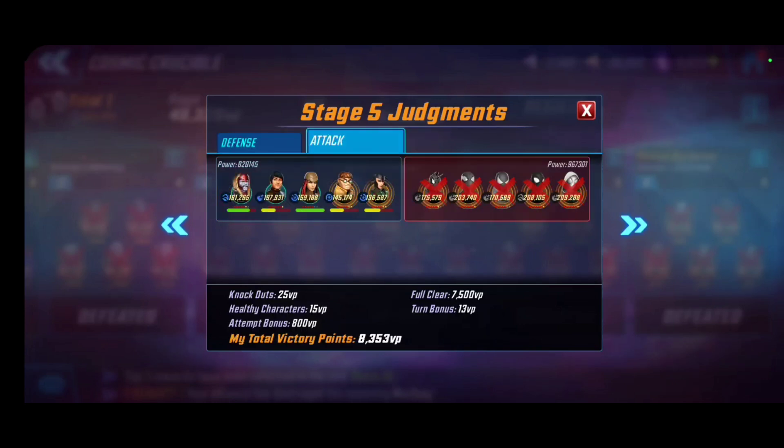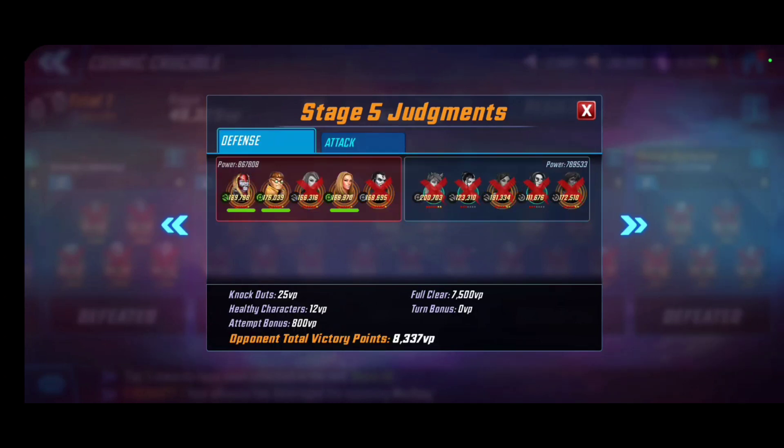For Stage 5, I used Shang-Chi mixed with Omega Red and Lady Deathstrike for the Weapon X synergy, slotting in Hela and Dr. Octopus for offensive output. Doc Ock applies negative conditions, Hela spreads negatives — this worked well against a Web Warriors team that I punched up against. What surprised me was that no one got taken down, which maximized my victory points.